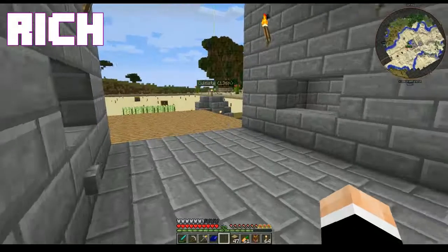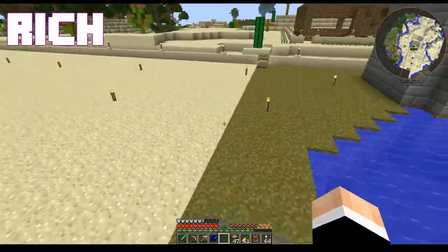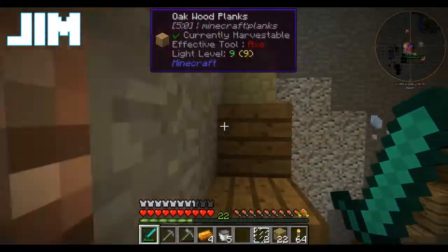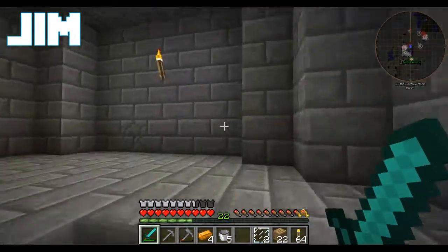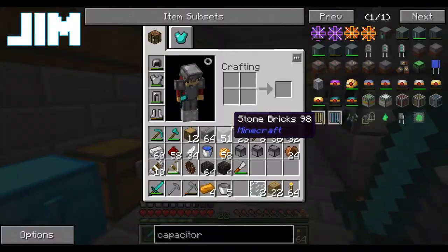Hey everybody, I'm Jim, I'm Rich, and we're playing Resident Rise. We now have a working water wheel, which I definitely did all by myself - I'm kidding, thank you very much for the help, Rick. On the plus side I have tea this time, which means hopefully I won't be as bitchy.